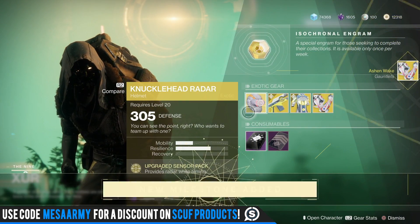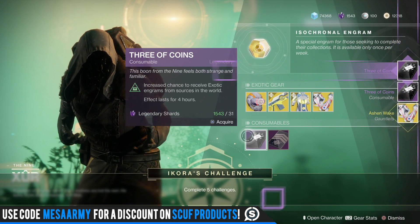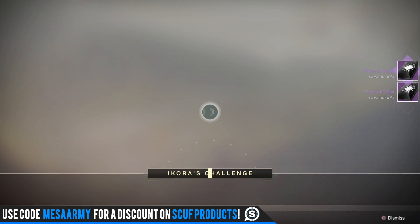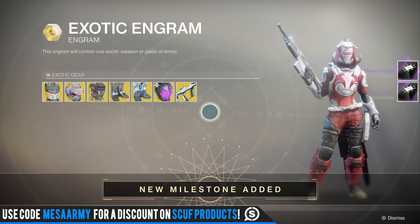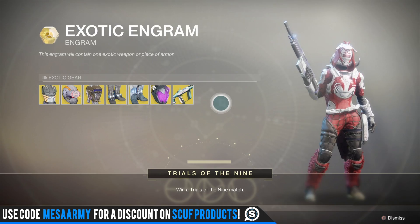I'm gonna buy the Vesper of Radius for my titan just to have it — watch my review, link in the description. I've got my usual Three of Coins but I'm not seeing anything new here. I'm going to open this on my warlock, but honestly I haven't gotten anything new this week — nothing.